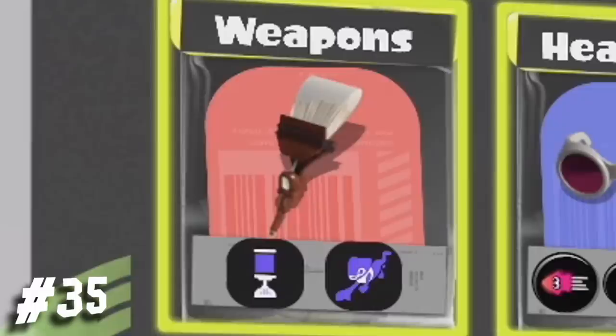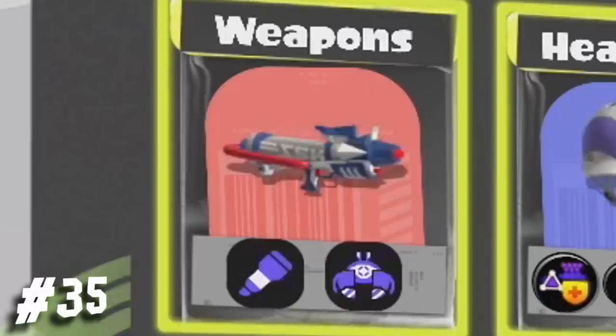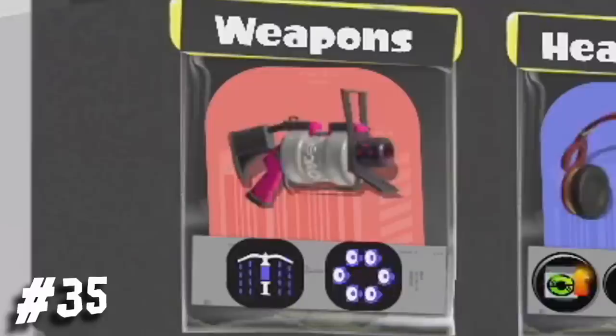Octobrush with Suction Bomb and Zipcaster; Splattershot Pro with the Angle Marker and Crab Tank; and 96 Gal with Splash Wall and Killer Whale 5.1.